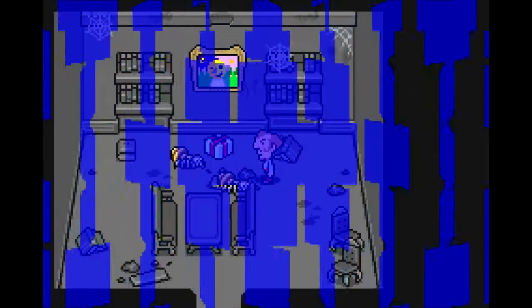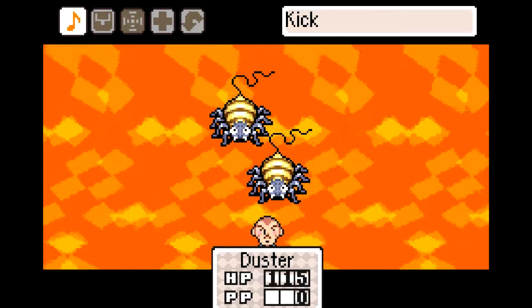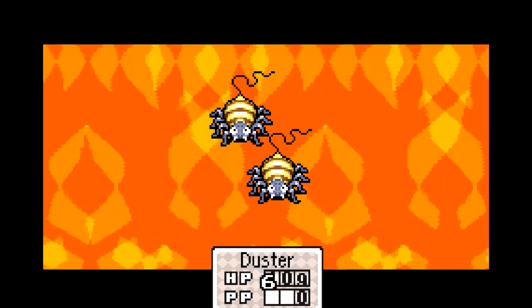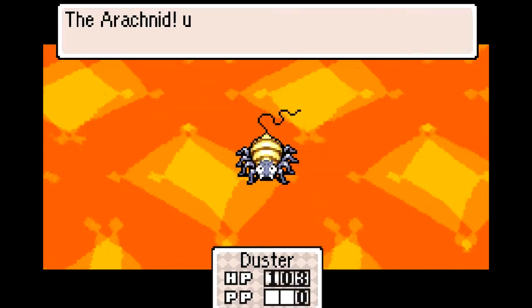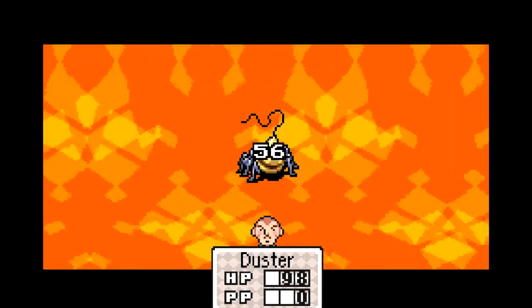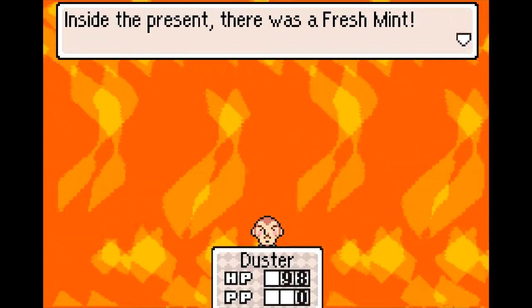New enemy — the Arachnid. That's something Duster can do sometimes; he gets a first strike anyway. It's not the strongest attack, but it's kind of useful. Let's see if I can get the back sprite. Fresh Mint — awesome.